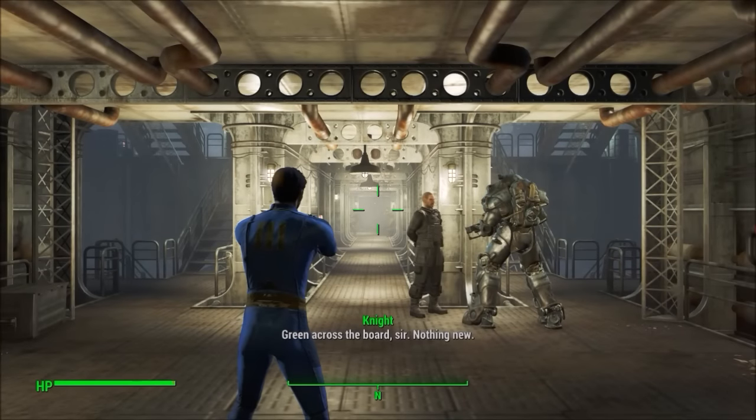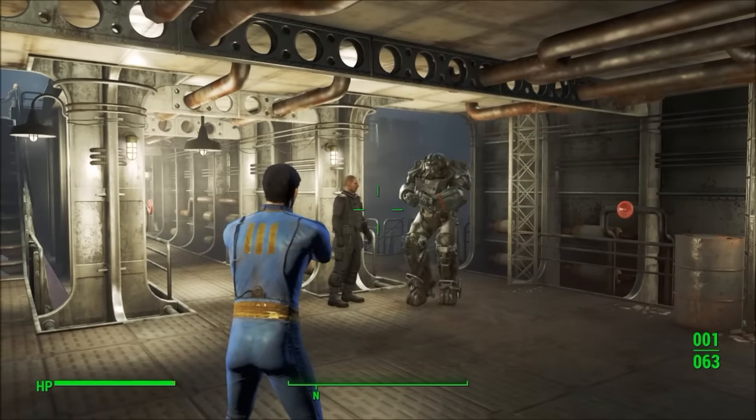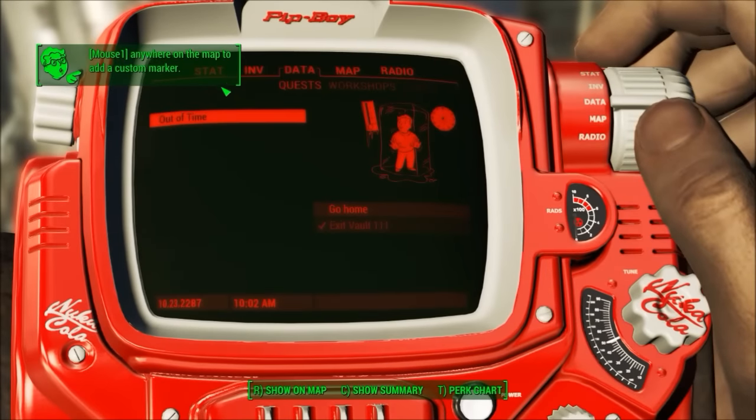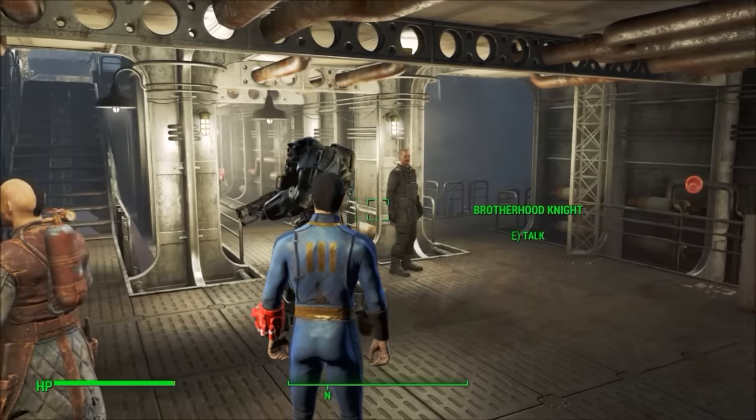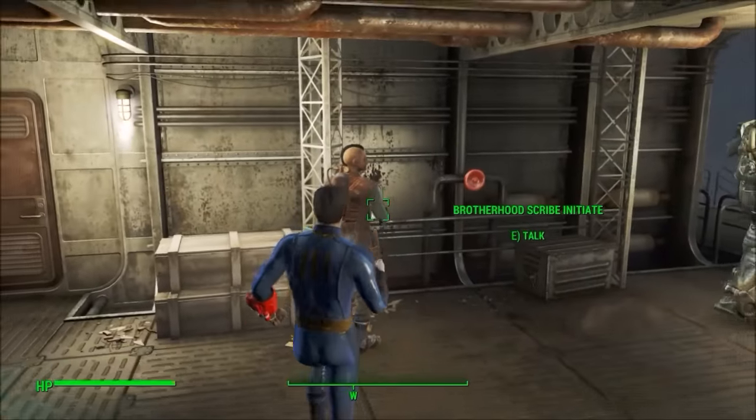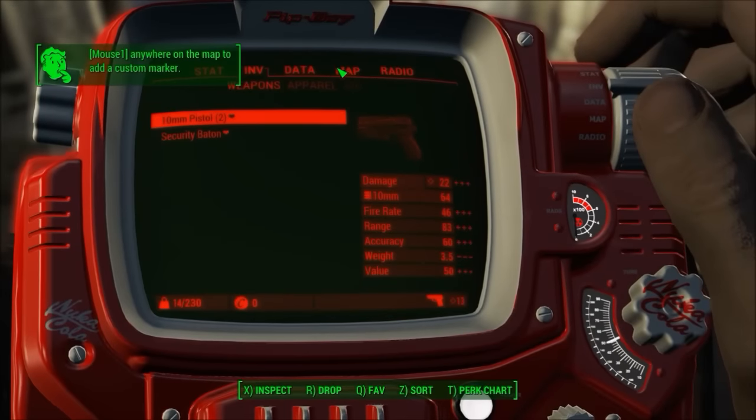I was surprised to see that it was already full with Brotherhood people, because as you guys know — spoiler warning — the Brotherhood of Steel only appears after you kill Kellogg. So I was surprised to see that, just out of the vault and teleporting there, they had already shown up.